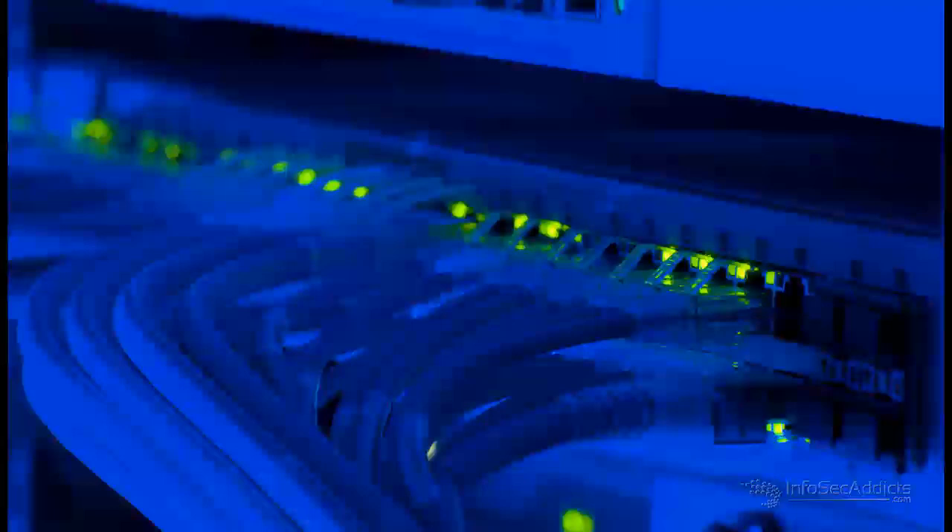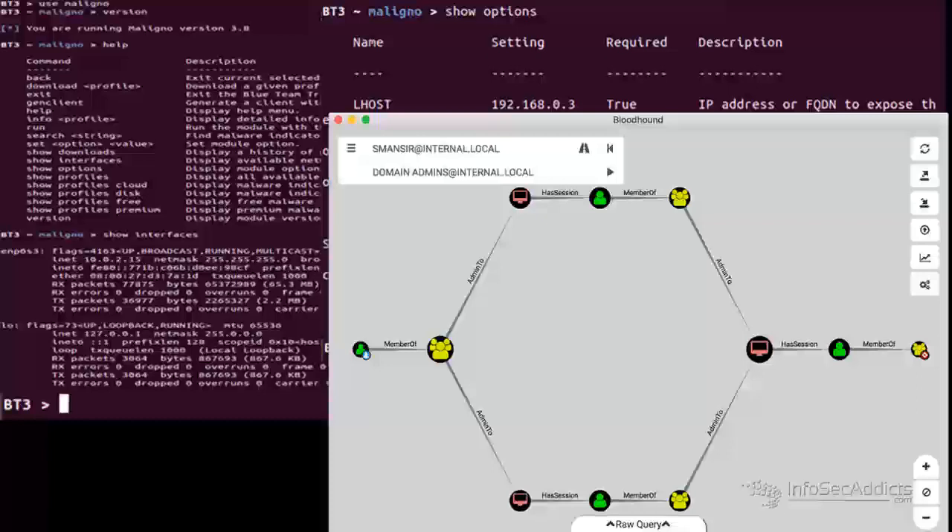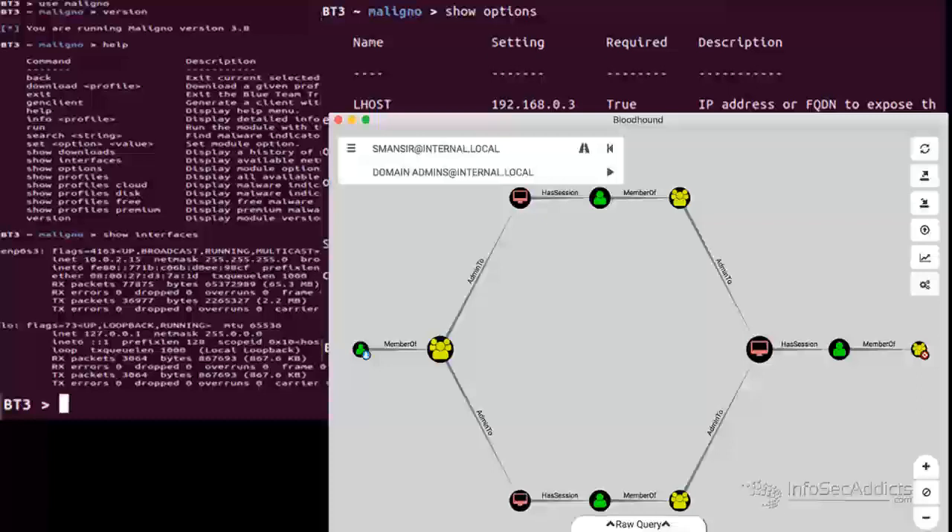This can be achieved by running simulated attacks — engagements between the security staff divided into two teams. One team will use all available tools to find a vulnerability in the system under scrutiny, followed by the simulation of a proper response by the second team.